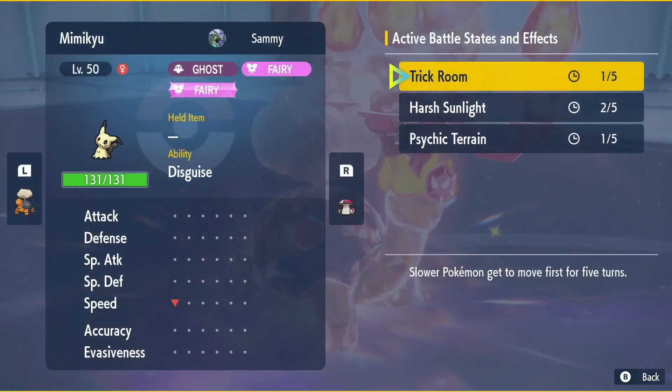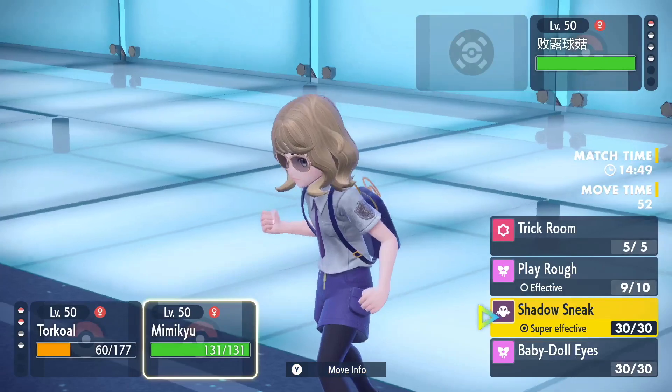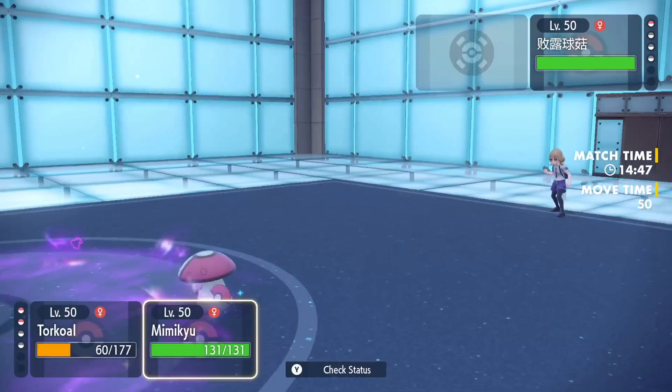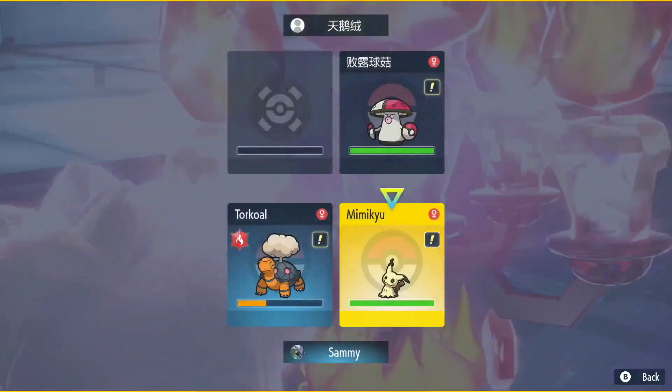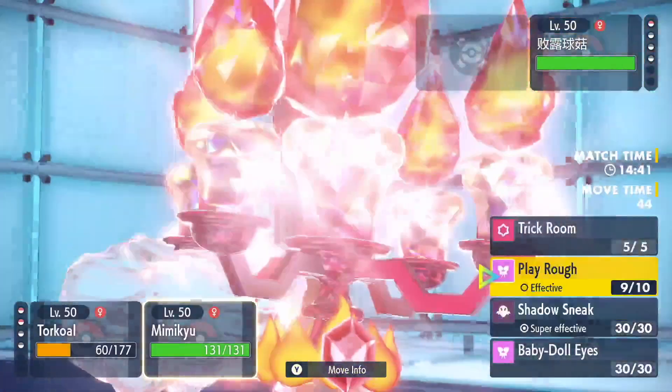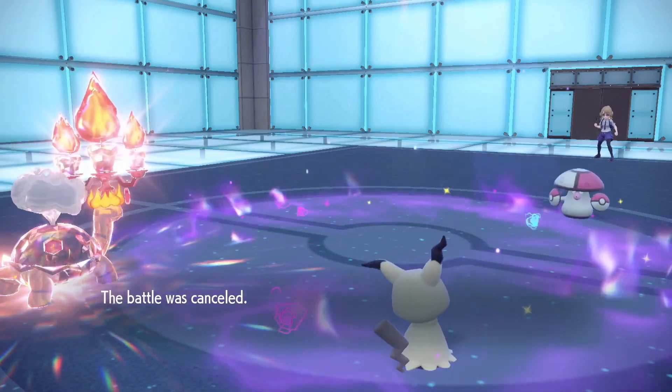How many turns of Trick Room are left? One. They did burn their Protect already, so that should be GGs. Wait — is Psychic Terrain still up? Yes it is. Is this the last turn? Unfortunately I'm going to have to go for Flare Blitz here. And they forfeit. GGs.